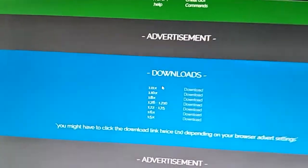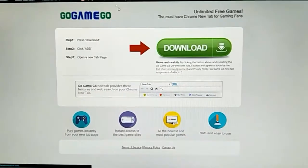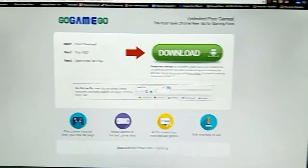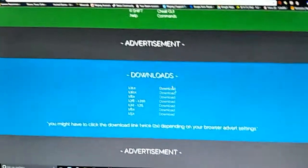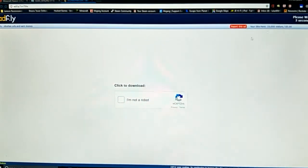It says 1.11.2 but also 1.11.x — I think that's the latest version out of them all. What you want to do here is download the top version. It's probably going to redirect you to some shitty website — don't go to that one. Just keep pressing download until it goes to Adfly or WizardHacks.